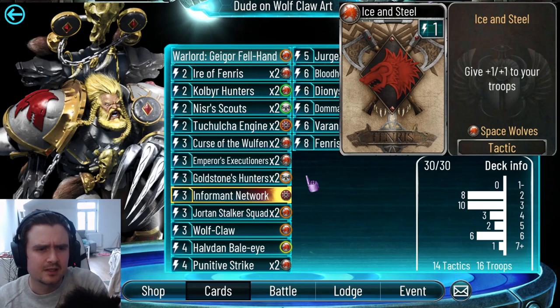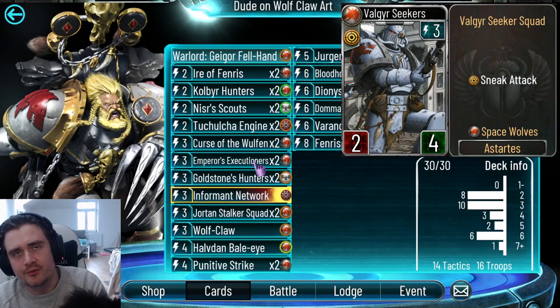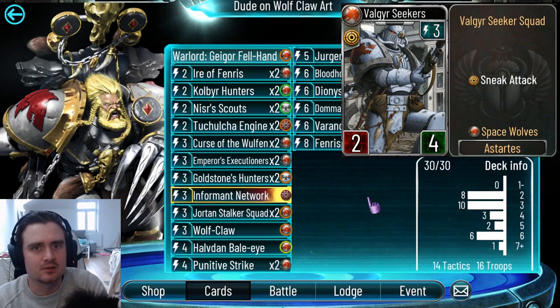Curse of the Wolven does the job as a three-cost buff card and is much more effective. The Valkyrie Seekers — a really good three-drop, a good target for Curse of the Wolven. Thing is, we already have a good three-drop in the Stalker Squad. Having both is always kind of awkward in the starting hand. You can buff them with Curse of the Wolven when they have sneak attack, and they don't die like the Stalker Squad. But the Stalker Squad is just better overall, so I decided for the Stalker Squad instead. They are a good substitute though.